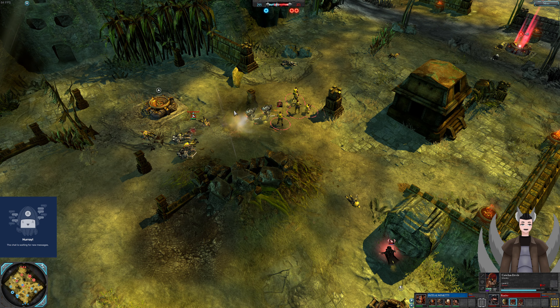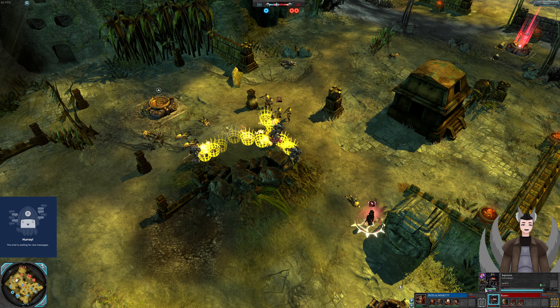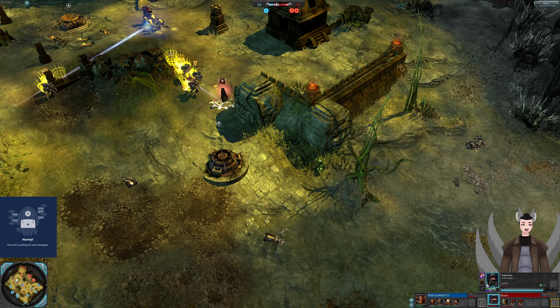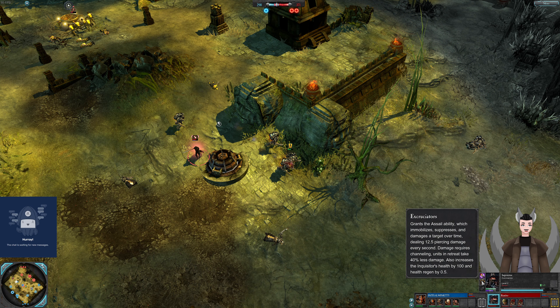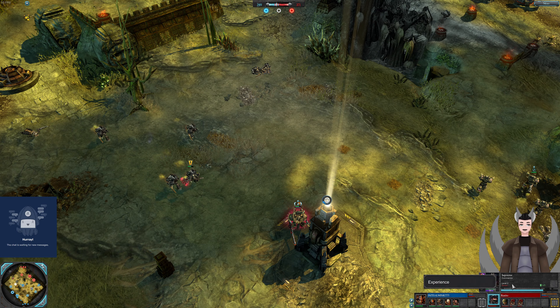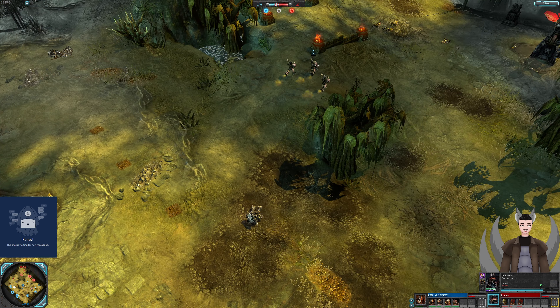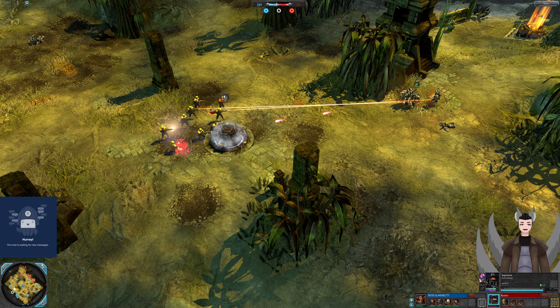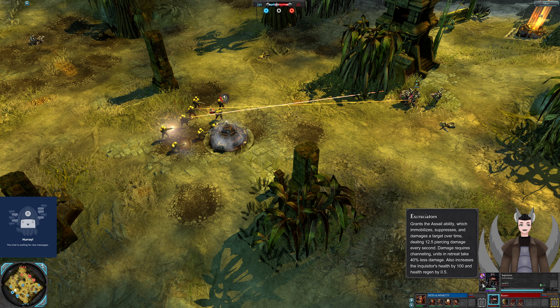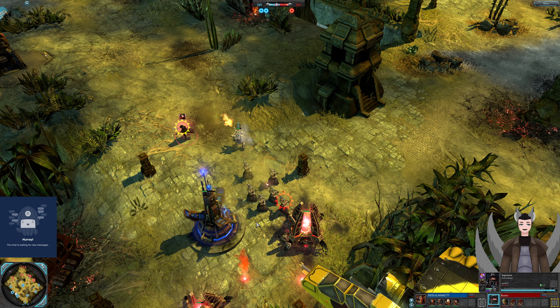The Kasrkin squad gets a jump right there, and the Kasrkin does get a nice knockback. That upgrade being built is the Excruciators — I have no idea how to pronounce that upgrade, but you saw those yellow... cages. That is the Assail ability, which can completely immobilize and do damage over time to a target unit. Retreating units of course take less damage.